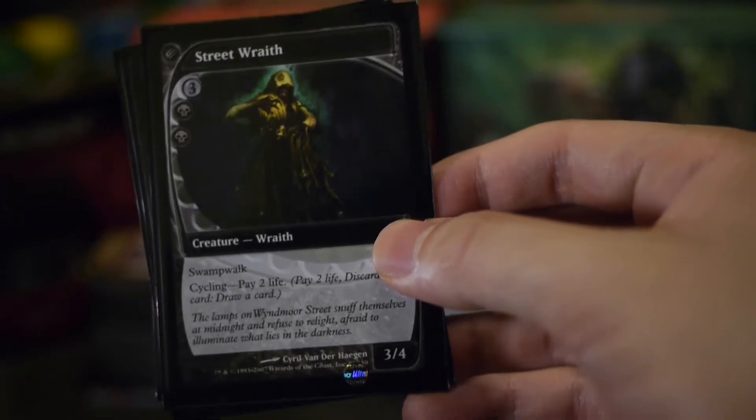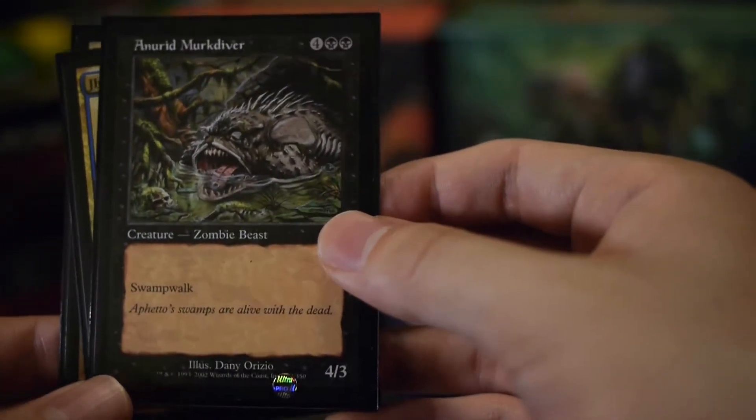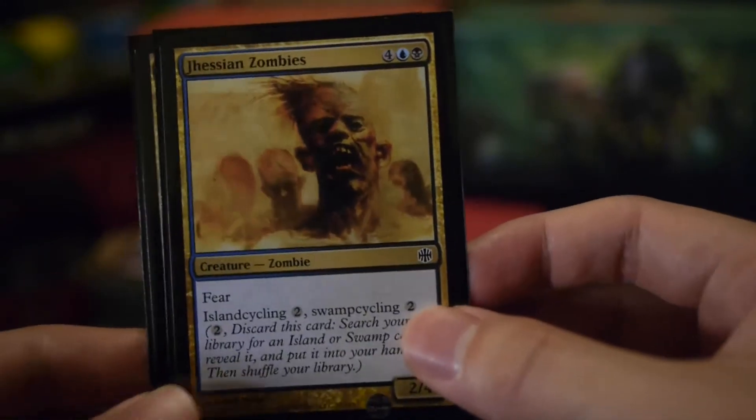Street Wraith has Swamp Walk, so it's on theme, and it's one of the best cycling cards in Magic — pay two life to cycle it, so you can get it in the graveyard early. Nareid Merc Diver and the Jeskai Zombies are really only in here for the island and swamp cycling.